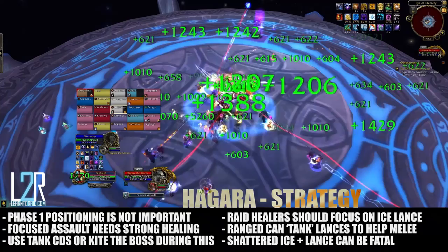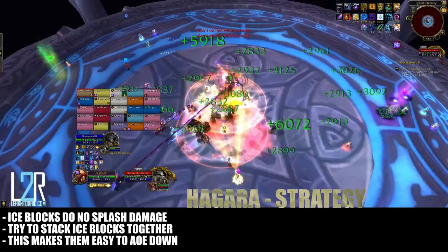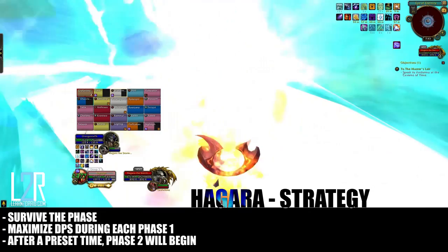Players targeted with Ice Tomb, indicated by a blue arrow above their head, should stack in a predetermined spot to make them easier to AoE down. It is important to remember that the ice tombs do break line of sight, so make sure not to take the boss near them. Survive this phase and maximize damage on the boss since she will be immune during other phases.